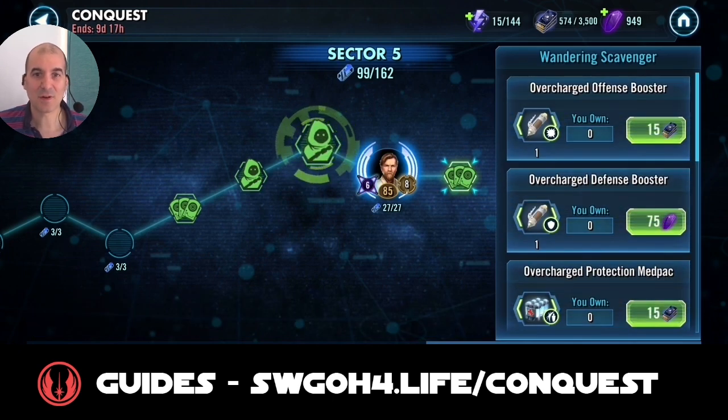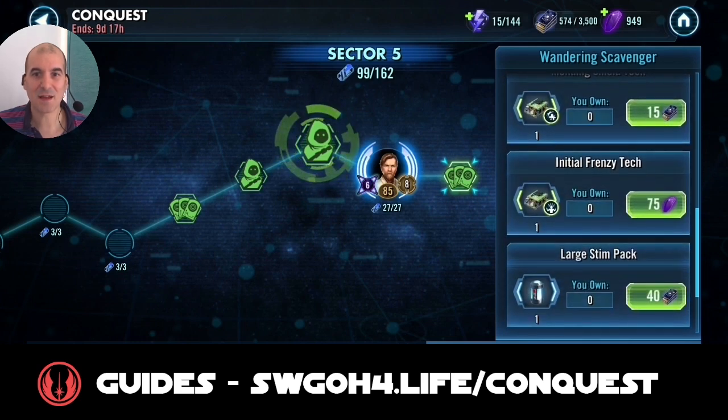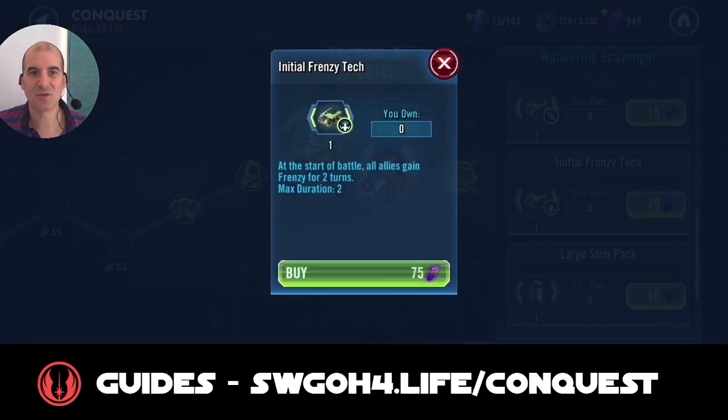Because remember, for each refresh you do get 6 battles. So I'm probably looking somewhere around 120 to 125 crystals worth of battles to get that done. Now, luckily here at the end, before Kenobi's boss battle in Sector 5, I finally came across the initial Frenzy consumable. Normally I don't really promote buying consumables because in most cases you don't really need them and they're not really worth it. However, this one could be worth it. It costs 75 crystals and it allows all allies to gain Frenzy for 2 turns at the start of battle.